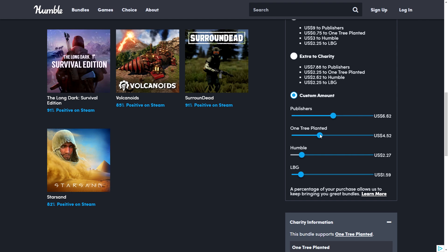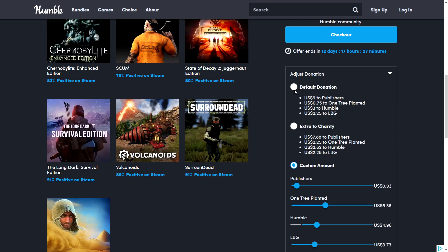If you leave it at default, we'll all get some money. If you go into custom, you can use sliders to change things around. The four parties are: the publishers of the games, a charity — in this case One Tree Planted — Humble, who needs a minimum, and me, the affiliate. You can choose to make it even, give more to charity, a bit more to me or Humble — whatever you like — or just leave it at default.